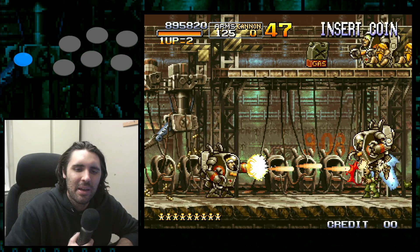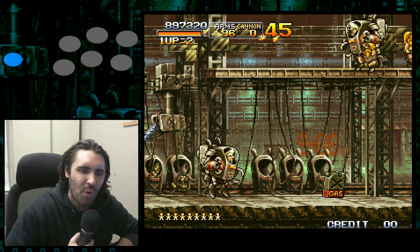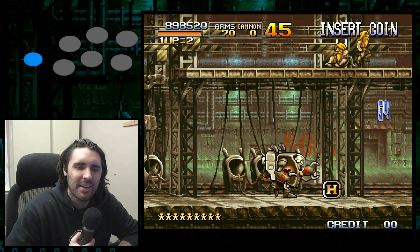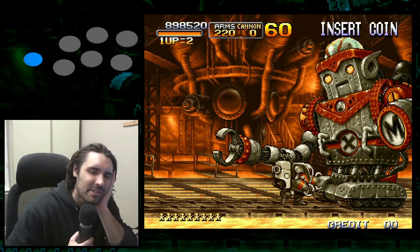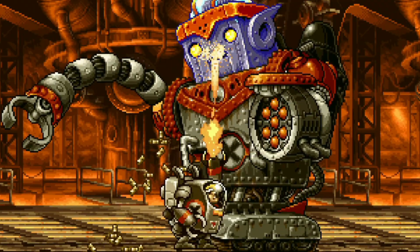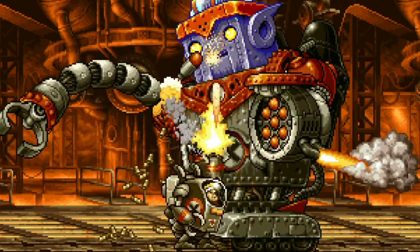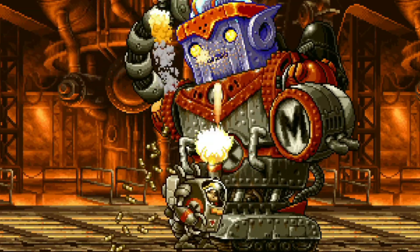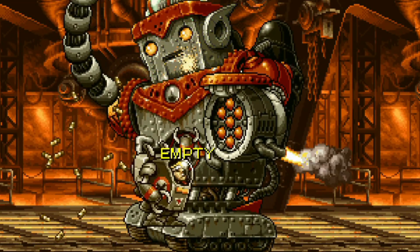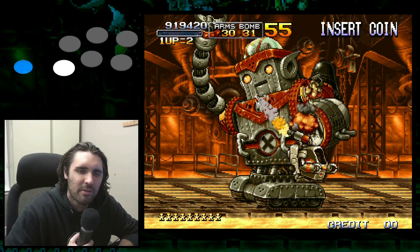For this bit, it's all about tactical spawns — what I call slow walking — which means you don't just run forward and shoot. Routing Metal Slug is funny because some sections the best way is to just run forward and throw bombs full speed, and other sections it's best to slow walk: walk forward a bit, strategically spawn some enemies, take them out, walk forward, strategically spawn — rinse and repeat.